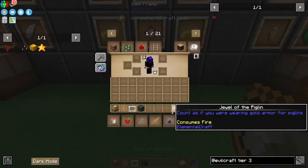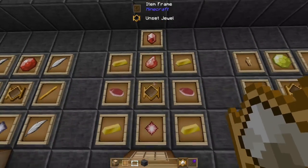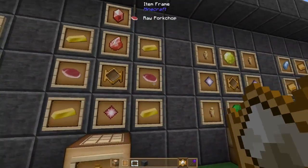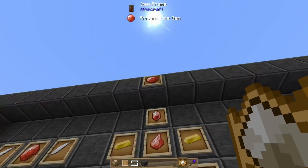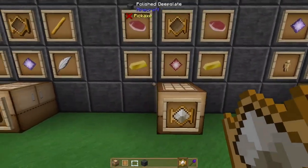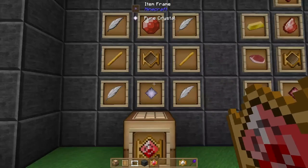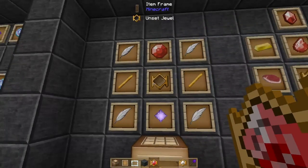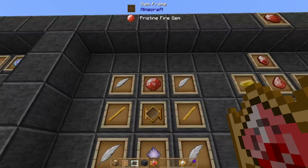Next up we have the jewel of the piglin. The jewel of the piglin is crafted using a fire crystal, four gold ingots, an unset jewel, two raw pork chops, and either a crude, fine, or pristine fire gem. Next up is the jewel of the phoenix, crafted using a pure crystal, four feathers, two blaze rods, an unset jewel, and specifically a pristine fire gem.